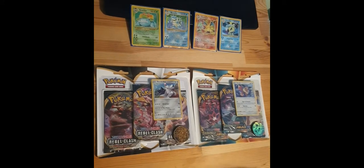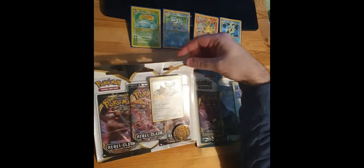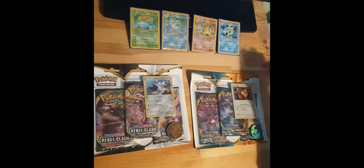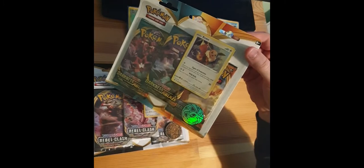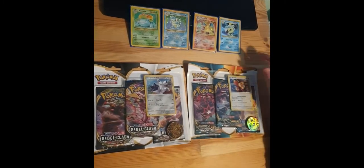Hey there YouTube, Hado863 here. As you can see we do have two Pokemon blister packs here for you to open today. We have the Rebel Clash with a Duraludon on the front and a Darkness Ablaze blister pack with an Eevee. So let's get these open and see what we can get.